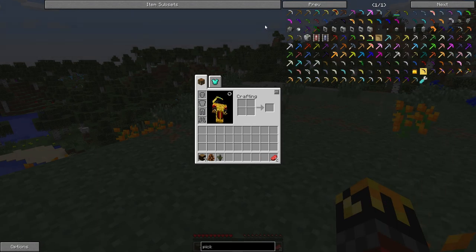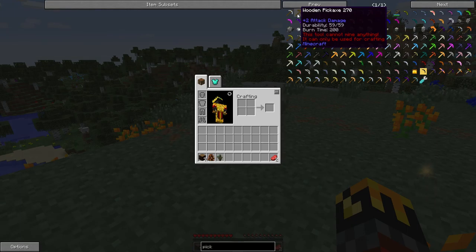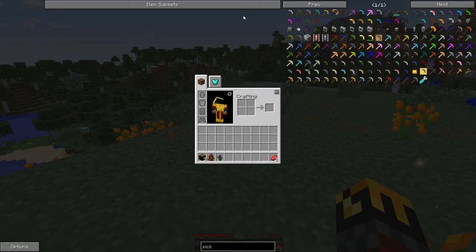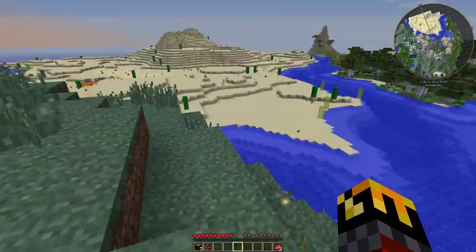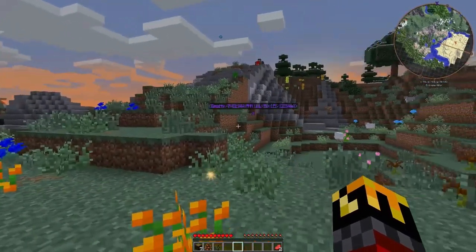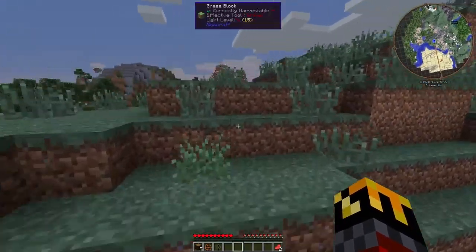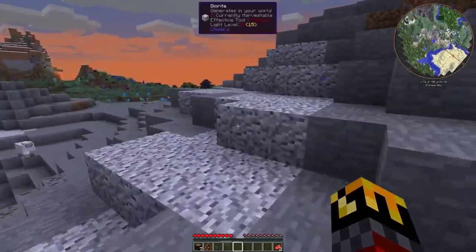If we look at the pickaxes — regular iron pickaxe, this tool cannot mine anything, it can only be used for crafting. Wooden pickaxe, same thing. Stone pickaxe, same thing. You get the point — vanilla pickaxes don't do anything anymore. There's a mod in here, I don't remember what it's called, that forces you to use Tinker's Construct.